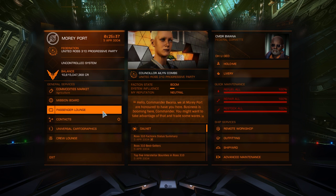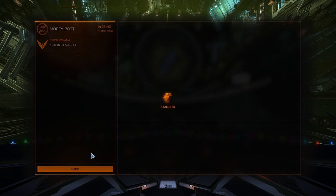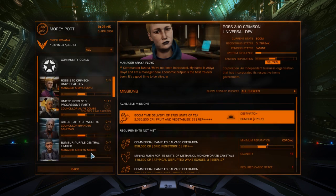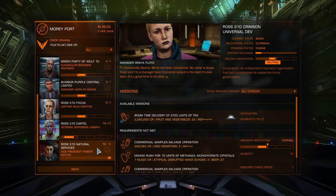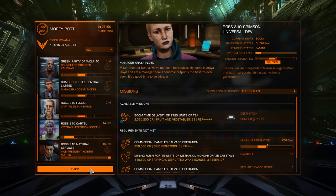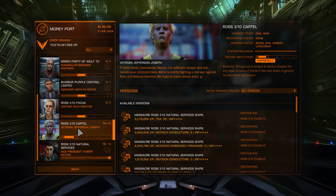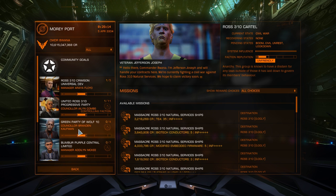We had a community goal where we had to take part in a civil war between two factions in the system - Ross 310 Natural Services and the Ross 310 Cartel. Look how mean this guy is, he's like 'I hate all of you.' The unique thing about this community goal was that us players had the chance to take part in this civil war and choose a side, and the winner got a decal.